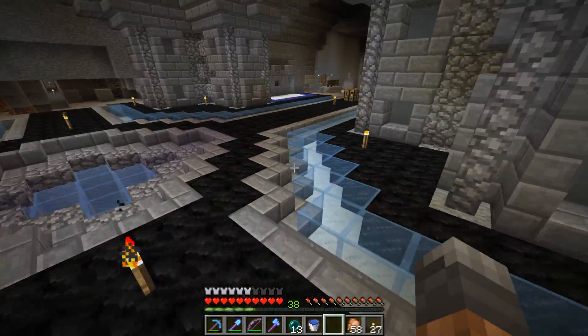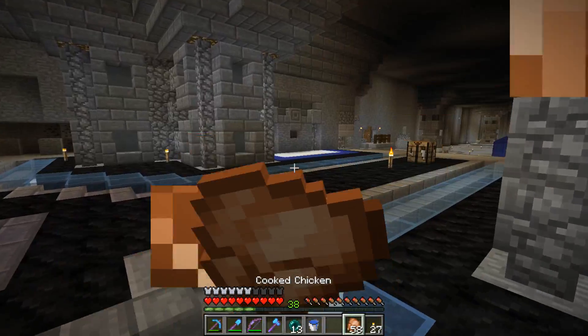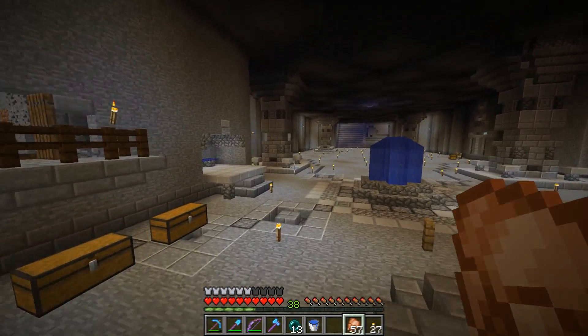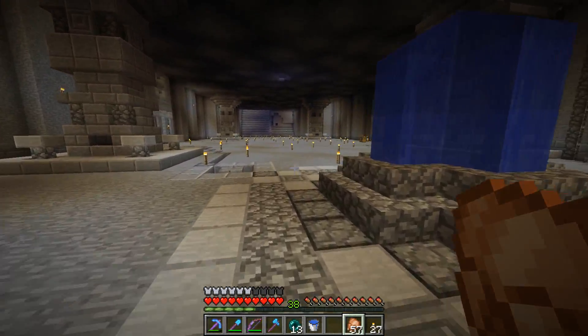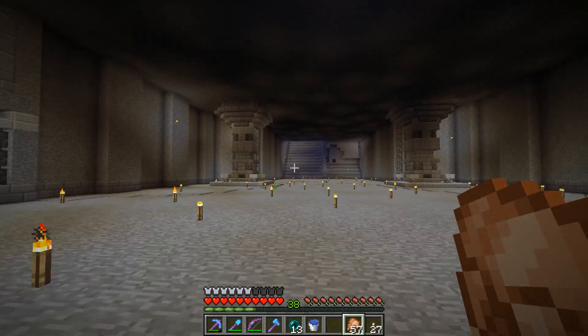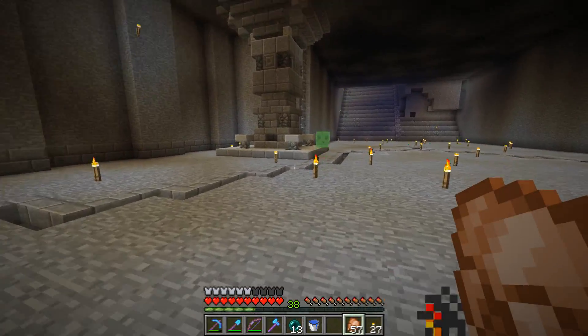I'm just doing some smelting here for smoothstone. There's the auto smelter in the meadow, and there's actually another auto smelter near where I spawn, but that's too far away. While I'm working here this is loaded, so it's just a good use of lava and copper, basically.